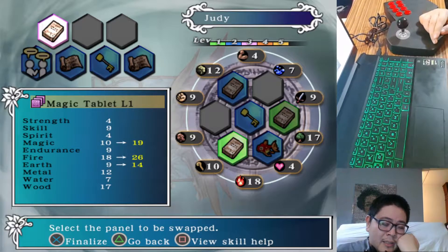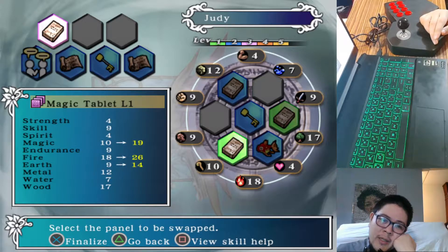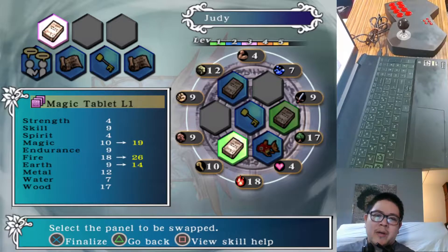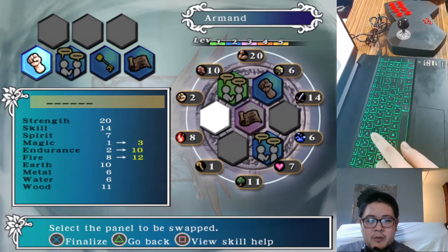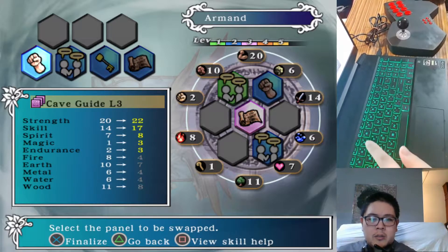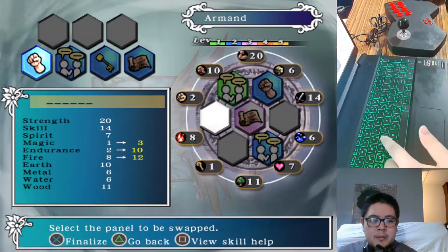I want to keep her flexible. Let's go ahead and put the Magic Tablet Level 3 on this old magic tablet here — it will increase her fire significantly and her Earth a little bit. So I'm going to have the option of replacing this one later in the game. Oh yeah, we're going for a triangle build, so if we're actually going for a triangle build, then we need to replace this tablet. Going for a triangle of tablets isn't the worst thing in the world for Judy. Let's go ahead and just go with the melee panel for Armand here — we are going for a triangle combo, so it has to be one, two, and then three here. Let's replace this fashion panel.